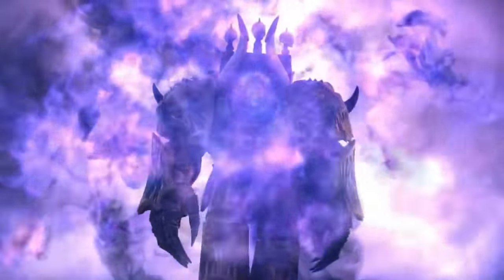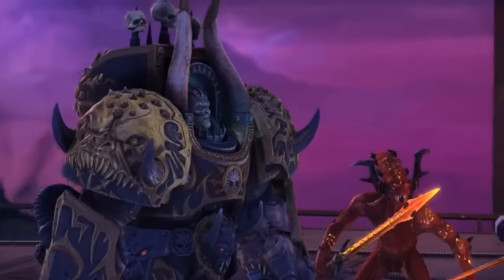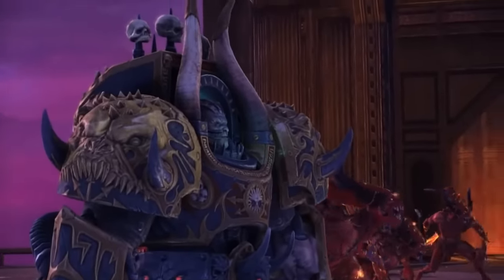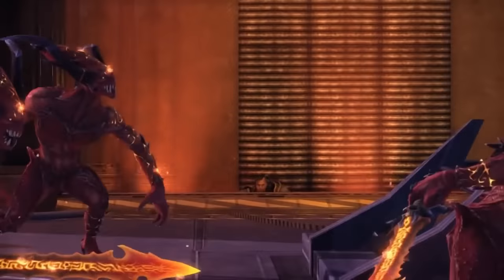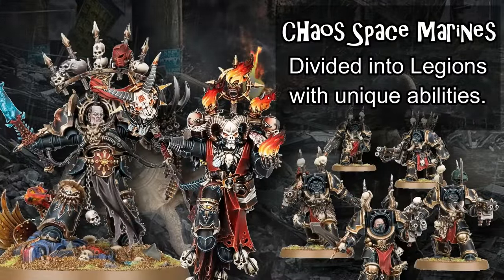Chaos Space Marines are the mortal servants of the chaos gods — basically Space Marines but with more spikes, and also usually worse. Their sub-factions are organized into legions that get a bunch of unique abilities, similar to Space Marine chapters. These legions are separate and less unique from the three alignment-specific Chaos Space Marine varieties we'll cover next: Death Guard, Thousand Sons, and World Eaters. Legions are also able to take allied groups of daemons based on their allegiance — most can take undivided allies, but some like the Emperor's Children are locked to a specific god, in that case Slaanesh.